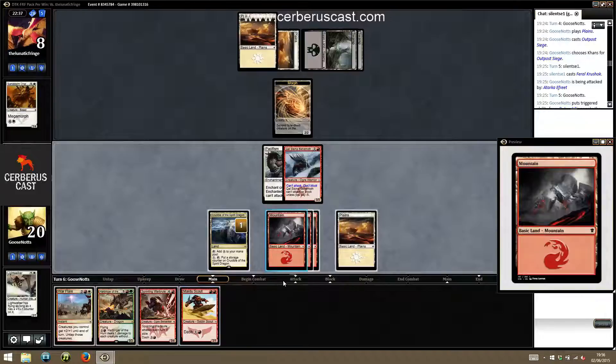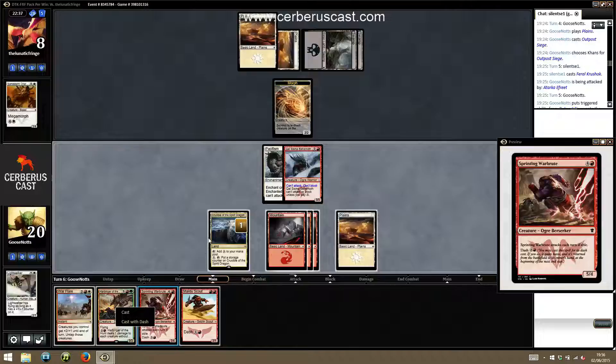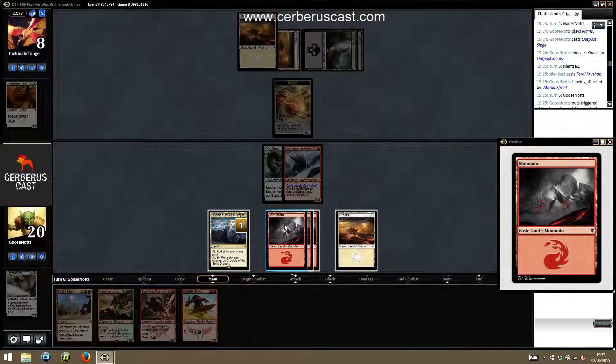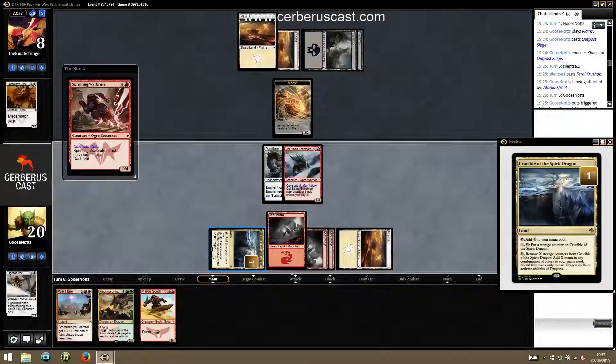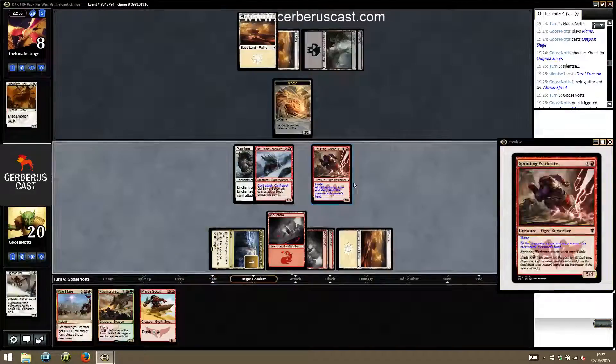One mana show up — having the double dash here is really bad for us. I still think we force the block. I actually want to cast the war brute here, so that next turn we can dash and war flayer, which should be enough to be lethal. Although if we cast with dash and he doesn't block, it's the same effect. This essentially forces the block.